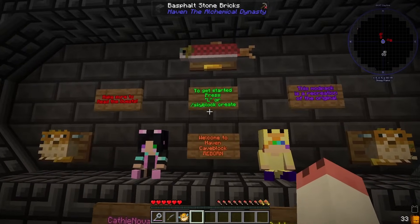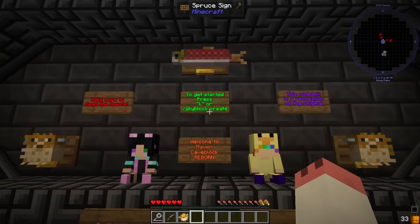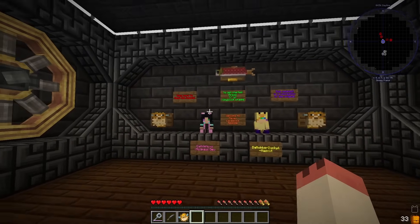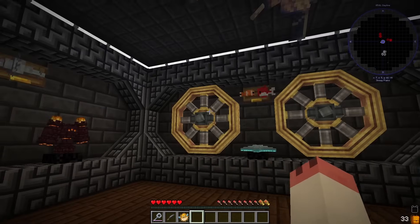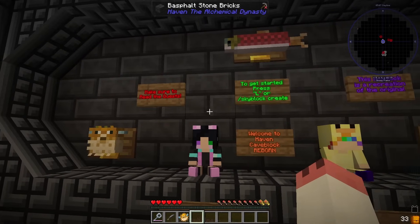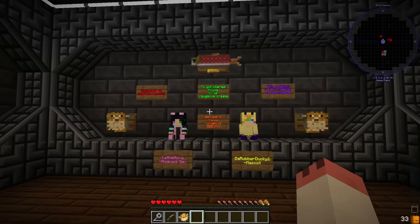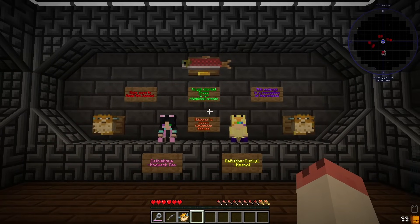Just like most of the new Skyblock style mod packs, this one has the feature where you can press L or slash Skyblock create to actually create your world to get started. This is more like a showcase kind of room, just trying to beautify your little intro experience. Also, to remind you, make sure to read the quests. A lot of them in this mod pack have been thoroughly gone through and descriptions have been written. They've truly done a really good job of trying to explain things, both to expert players and to new players. So with that being said, let's hit our L key.